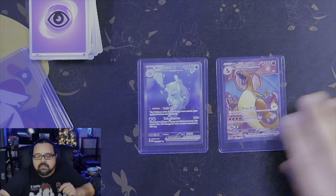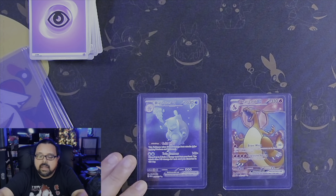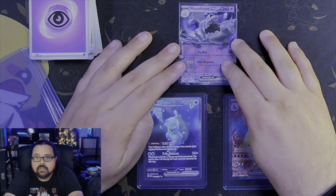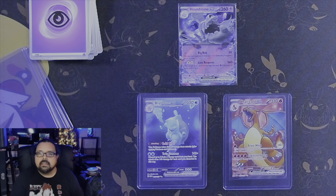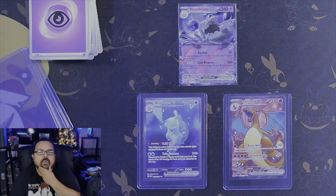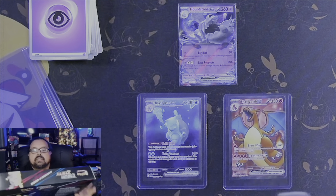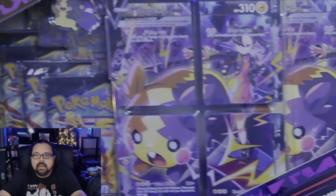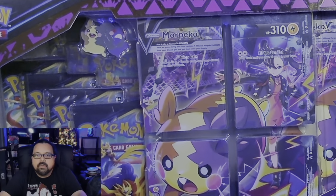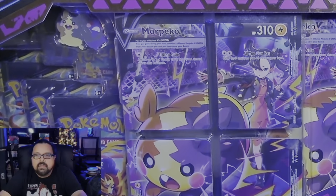We got two hits from the Binder Collection and one hit from the Best Buy Oink-a-lot box — that's the Houndstone right there. Very cool! Next time we're gonna pull from this box — the Morpeko box and the Marnie. I want to see the Marnie playmat. We'll definitely open that up next time, and that will be it for us tonight.